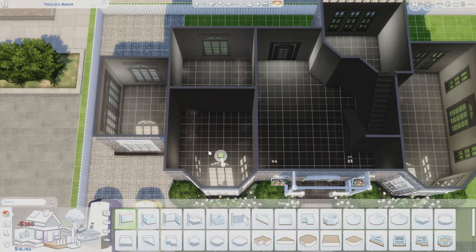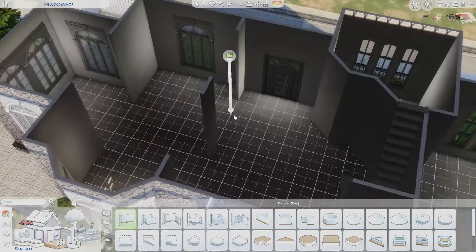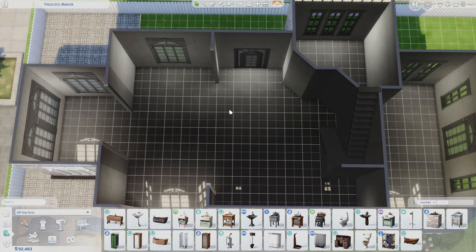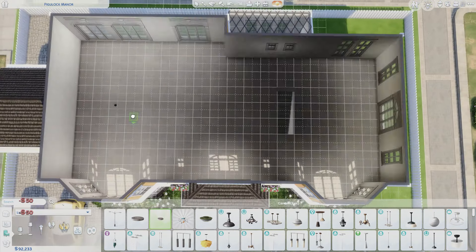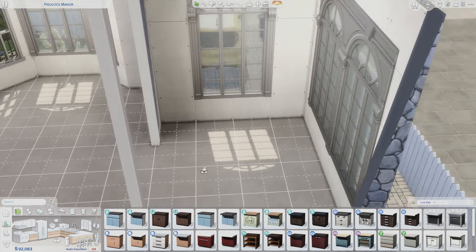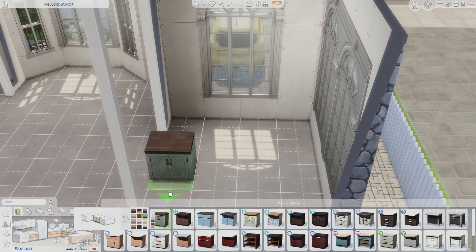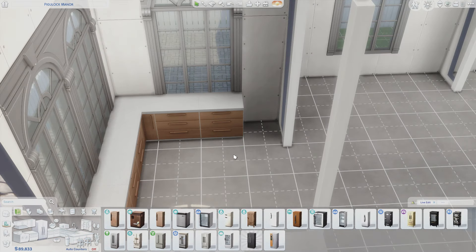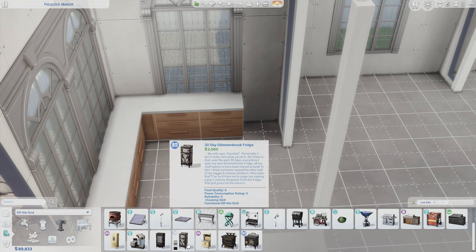I kept the floor plan pretty open downstairs. I don't love really tall walls — I do make them medium wall height instead of tall. I would do tall wall height for a big house, castle, or mansion, but for smaller sized rooms, tall walls make the proportions feel weird. It feels too tall, too open — it almost makes it feel smaller in a weird way.